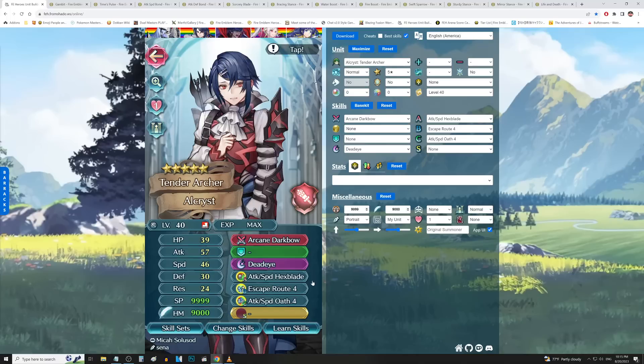By the way, Alchrist here - Attack and Speed Hexblade, as we just brought up, is very easy to get to level 3 now. So it's well worth getting rid of a Legendary Yuri to get this. It's damn near the optimal A skill on all of your Bow and Dagger type units, so this is certainly something you may want to give to Alchrist. Escape Route 4 gives Canto to melee types, which is a pretty cheeky way to get it. And then Attack and Speed Oath 4 gives the jumping. So if you're going to invest in Alchrist, these are the type of skills you would want to give him to pass out to your other guys.